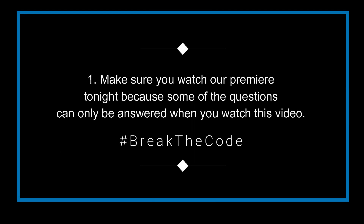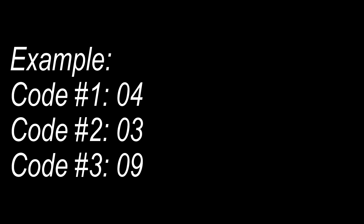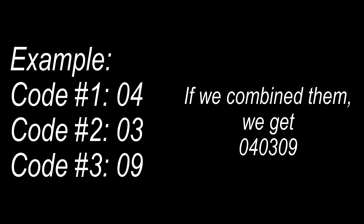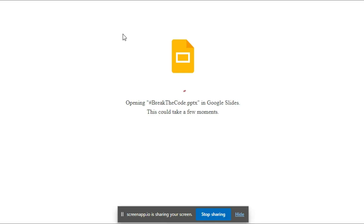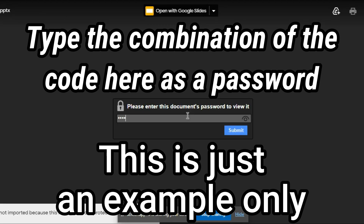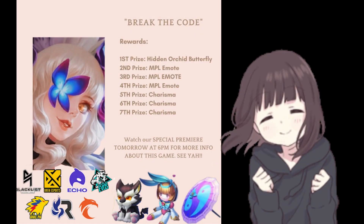Hello guys, it's Mihan. Before we end this video, I'm going to explain how you can join our game called Break the Code. The concept of the game is originally made by us. Watch the premiere tonight — we put six separate digit codes in the video and you need to find them. For example, the first code is 04, next is 03, and last is 09. Combine all of them and use this as a password for the link I will put in the comment section after the premiere. We will announce the winners tomorrow.